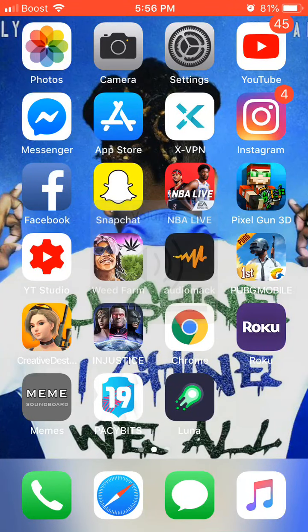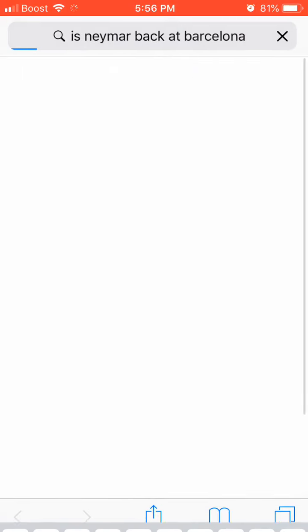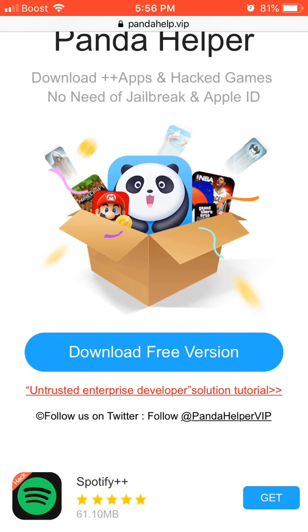What's up guys, it's b7777 here and today we're going to be talking about Pentahubber. Something really weird has happened. If you tried to download Pentahubber, something has happened. I was looking at the game and I tried to download it again because I accidentally deleted it, and look what it says.